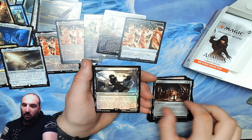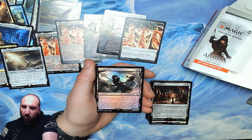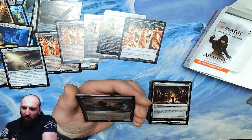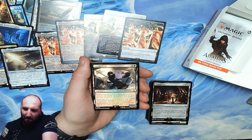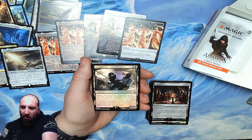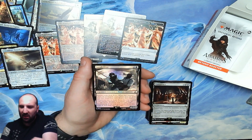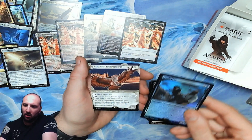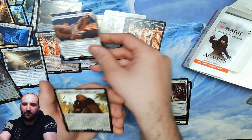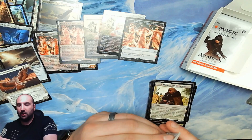We have a rare foil: Jacob Frye — two colors and a black, 3/2 human assassin with Partner. Whenever one or more assassins you control deal combat damage to a player, exile up to one target assassin card or card with free running from your graveyard; if you do, copy it and you may cast the copy. Sweet! We don't get the partner card though — we get the awesome bird again. That's a fun art card; probably not worth anything but I like it.